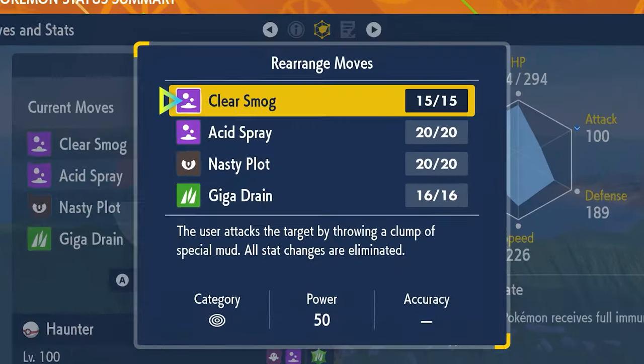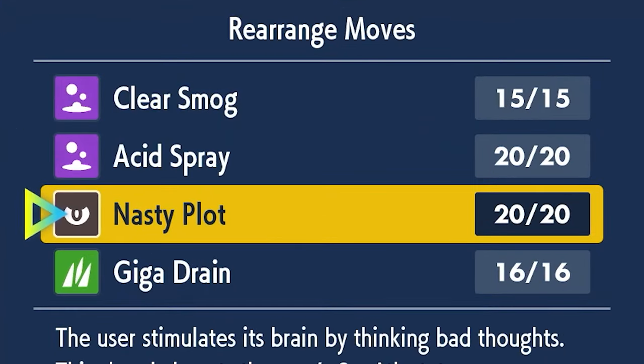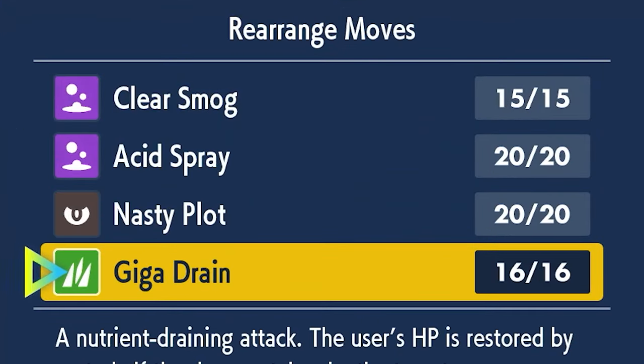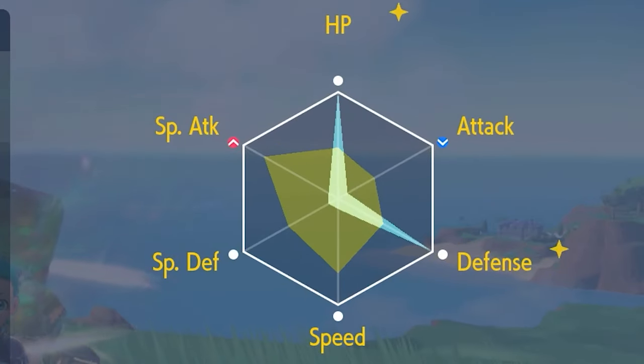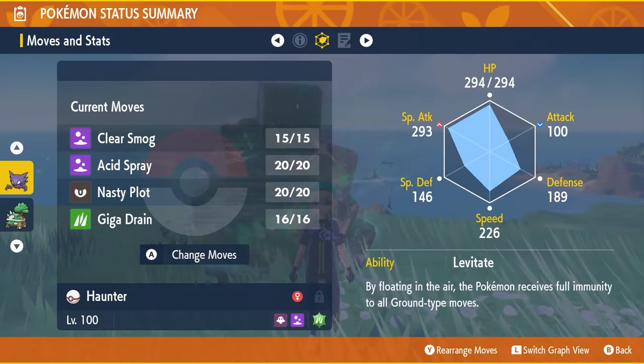The moveset is Clear Smog, Acid Spray, Nasty Plot, and Giga Drain. Make sure to PP Max the Giga Drain just in case you need it. The EV spread is 252 in HP and Defense with a Modest nature, and the remaining EVs go into Special Attack.